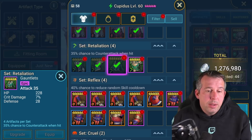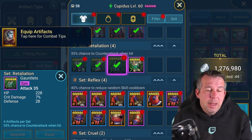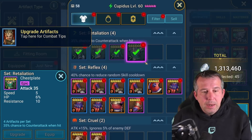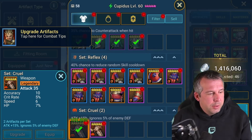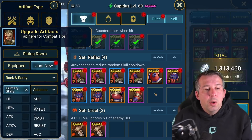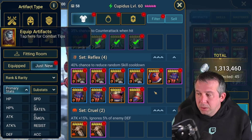Retaliation gear - I don't really keep it, but it's not a horrendous set. It's good on someone like Deliana, probably not bad on Mother Isabelle, or Vrask for healing - anyone with a really cool A1. Both of these quick pieces are keepers though, so on to the reflex gear.